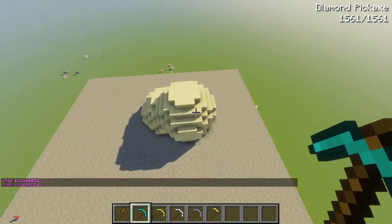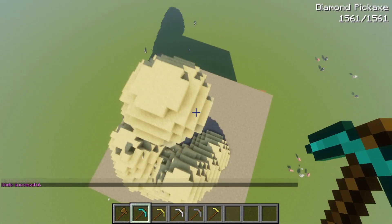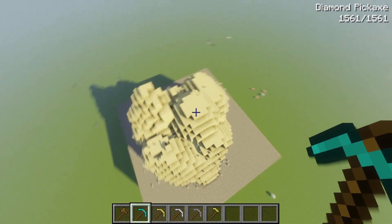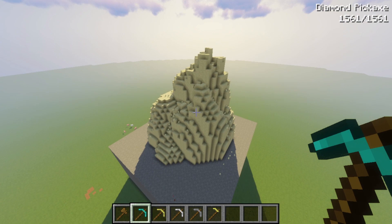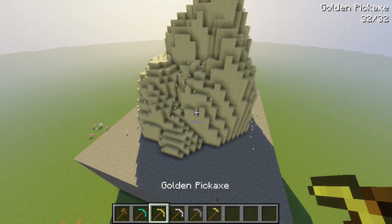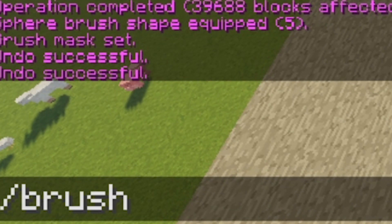Now we're going to create the basic form of the mountain. It doesn't have to be huge or anything like that — you get the idea from even a little hill. So now we have a little hill. The next thing you want to do is slash brush smooth.